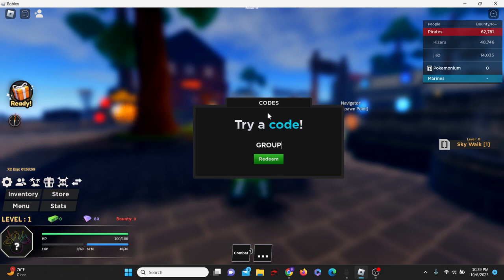Let's try the code GROUP. Now this code, you have to be in the group obviously in order to redeem it. I'm not in the group, so I'm assuming it works if you are. Let's try the code FreeX2EXP — and that one's actually expired.